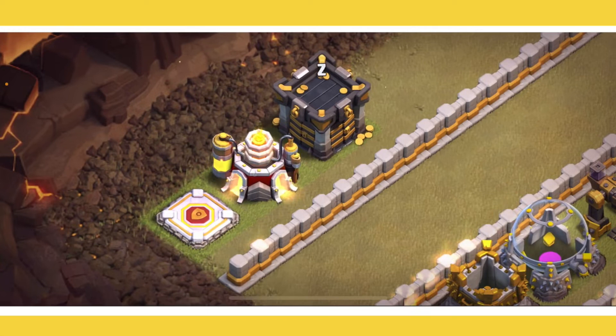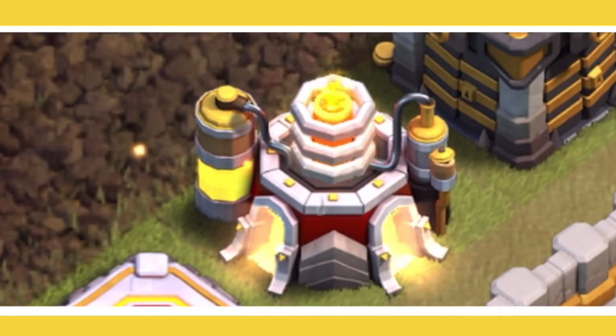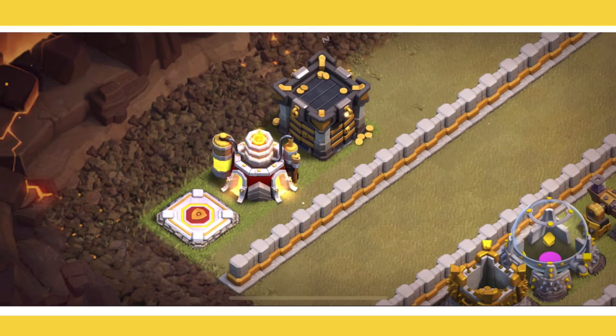Right when you get to Town Hall 11, the first thing you want to upgrade is your laboratory — that is your number one priority. If you're using a book of building on anything, it better be on that laboratory, because right when you reach that new town hall level all your troops are going to be boosted. That boost lasts around four or five days, which is awesome.